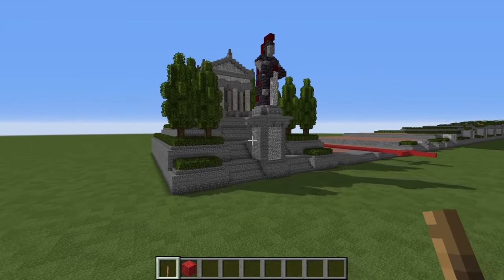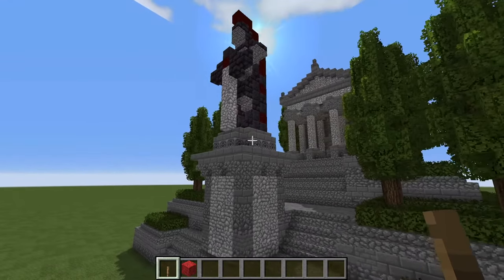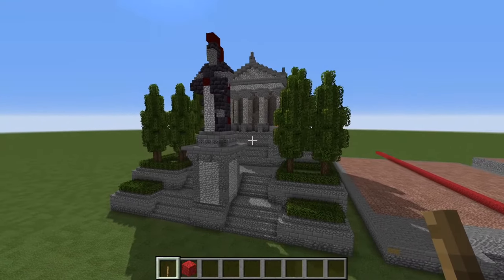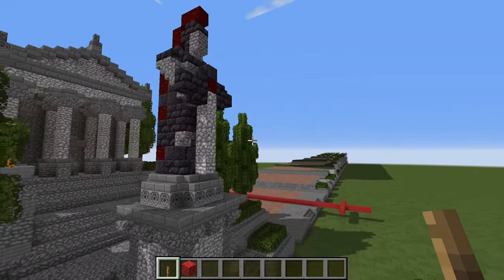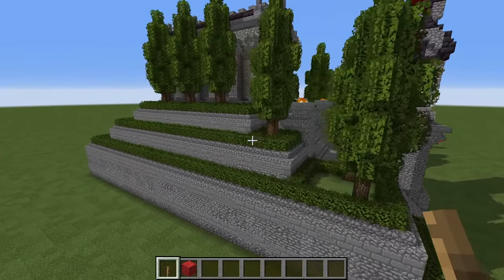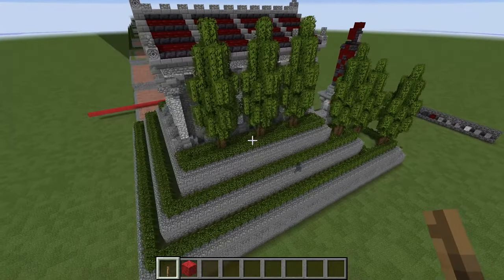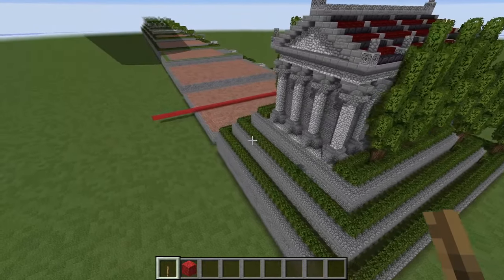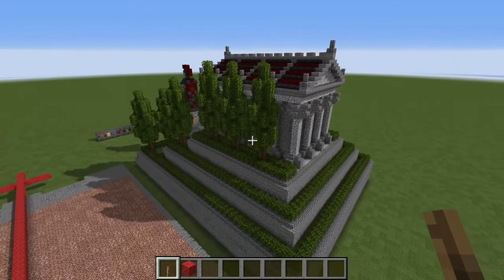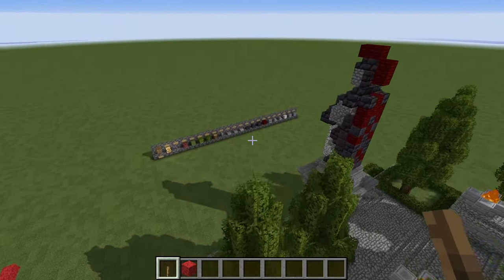First let's take a tour of the small temple you're going to be constructing today. You can see we have a temple on a large podium and we have a Roman soldier statue standing guard out front, with various tiers of foliage and trees arranged around to accentuate the temple on top.